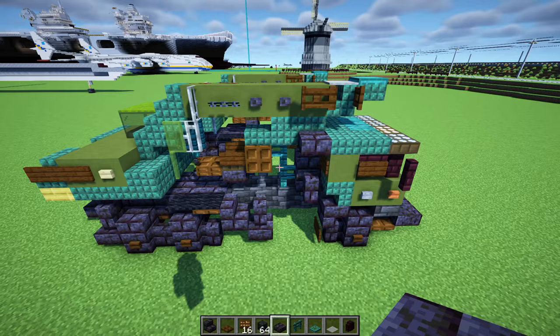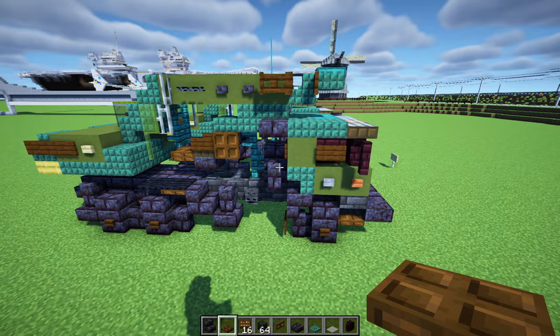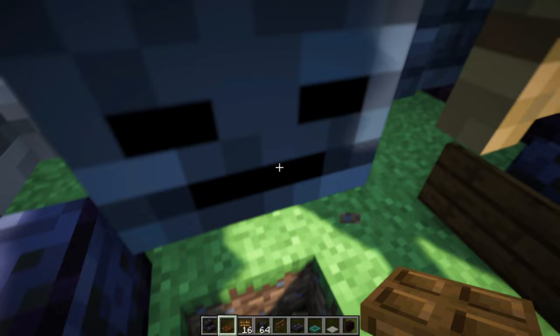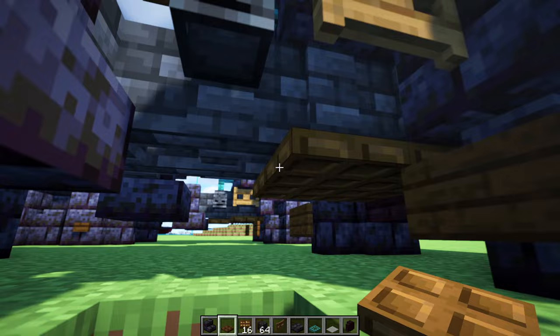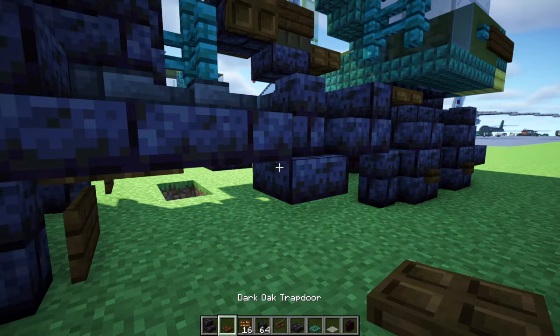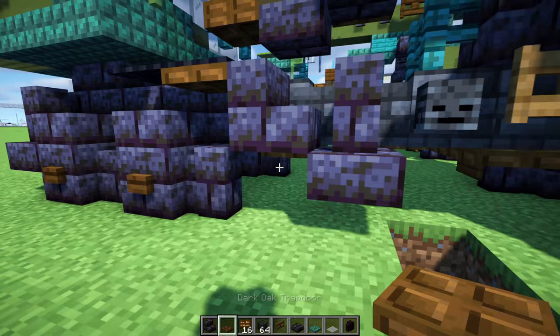Add a wither skeleton skull — one right here and another one on top of this fence on the side. Then down here add a spruce fence gate and a dark oak trapdoor — make a two by two. On the other side add polished blackstone brick slabs two blocks long, then a dark oak trapdoor. Then go back over here and add a polished blackstone brick slab and a dark oak trapdoor.